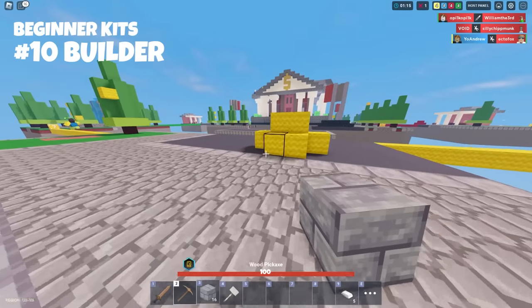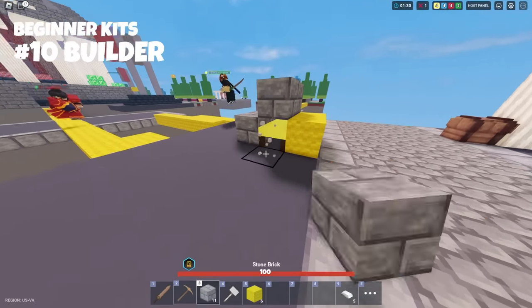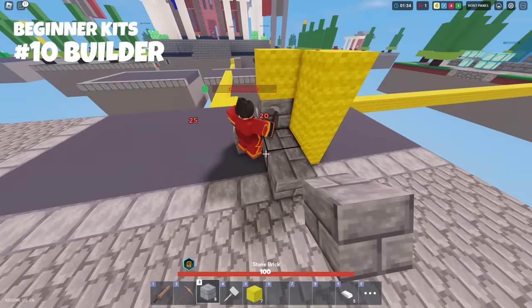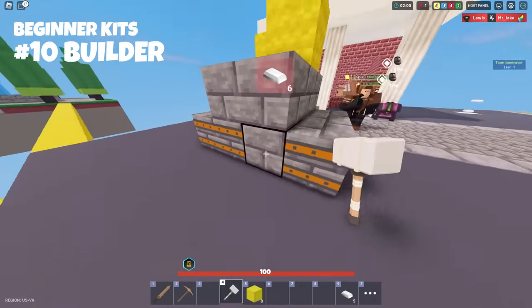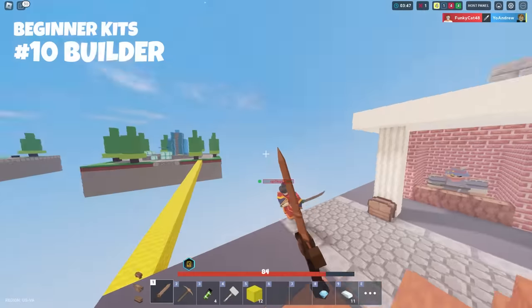Starting with number 10 is Builder. Builder is a really great kit for new players who want added protection during matches, especially if you feel like you keep getting targeted and they keep breaking your bed. It's a great one because it will definitely slow them down, especially in squads and doubles. Not so great for solos though — in solos, Builder is kind of a target.